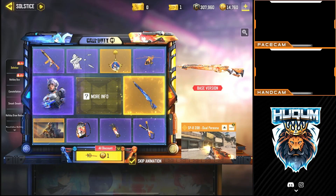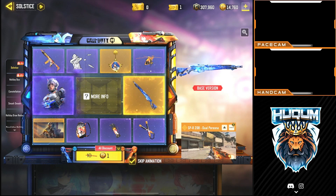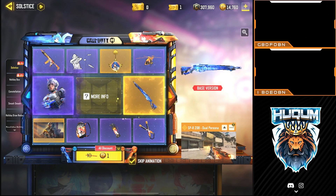Hey guys, very good morning. As you know, it's Friday and Friday is the lucky draw. This time we have got Solstice, which is the last lucky draw of this new year coming to us in 2023 — the SPR 208 Dual Persona. I am going to purchase this and showcase the gun and try to get a good gameplay for you.